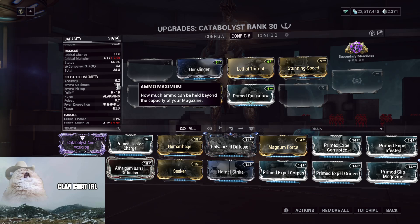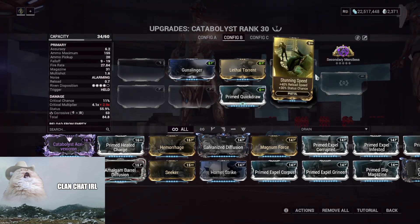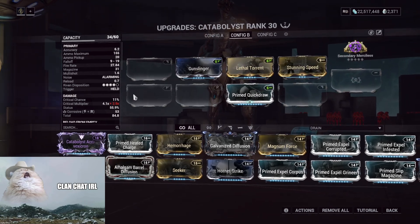So when you expend the magazine, it immediately starts counting down based on what your reload is. For this one I have a ton of reload speed on just to show you exactly where it's at — the reload is 0.7 right now. It's not related to the augment, but I've got Stunning Speed, Prime Quick Draw, and Merciless on to bring it down to 0.7.